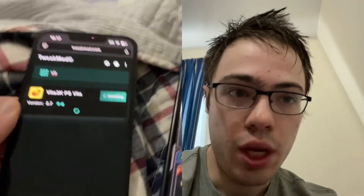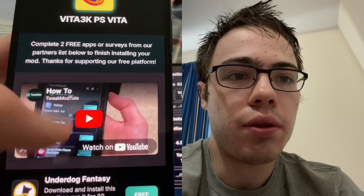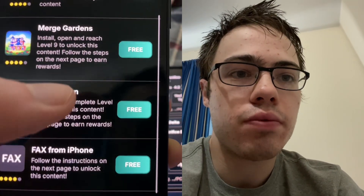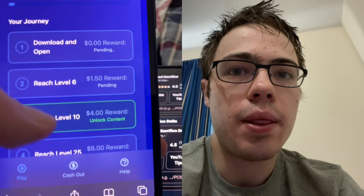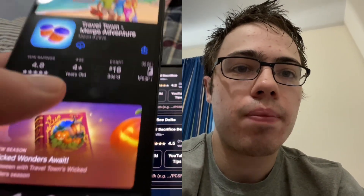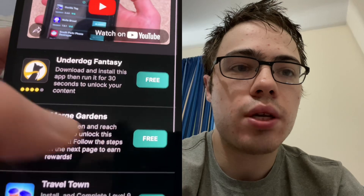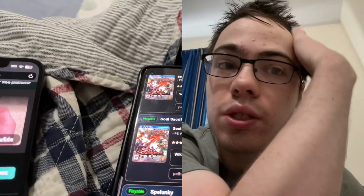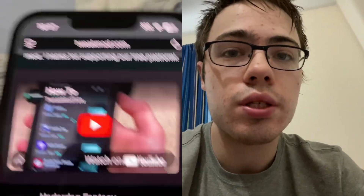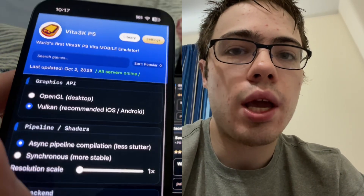So it's just gonna say something like 'missing files,' so you gotta download two of these apps and follow the instructions — they're 100% free. For example, Travel Town says reach level 9, so you press on it, press continue, it brings you to the App Store, you download it and reach level 9. There's also Merge Gardens with the same requirement. Just make sure you download two of the apps and follow instructions, and then you will have the Vita 3K emulator on your device.